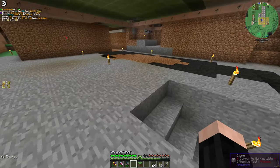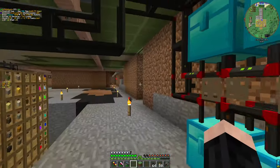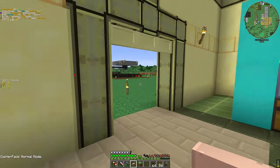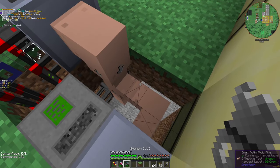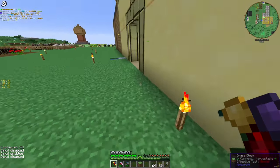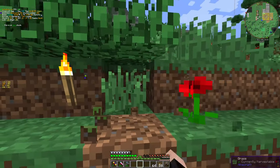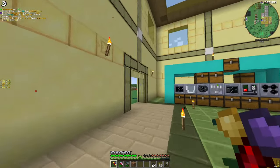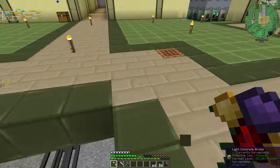Small potting fluid pipe — thank you. Let's fix the power issue here. Voila, we should have power now. Everything is lit. With that, I just need to do something else. We put a pipe there. But what are we going to do with it? It's actually quite simple.